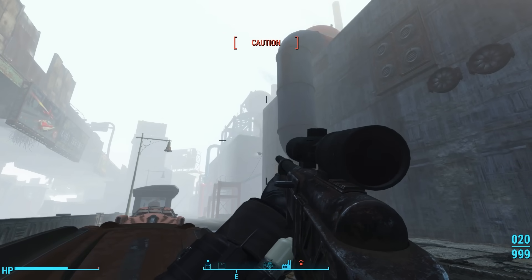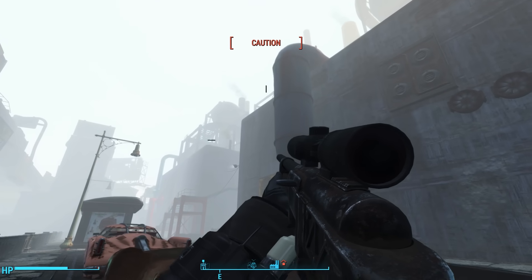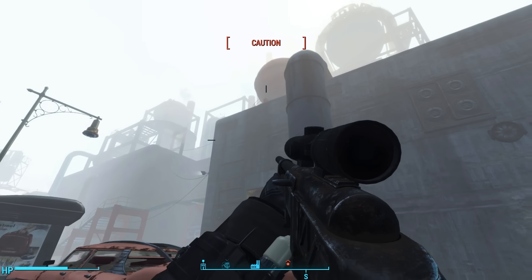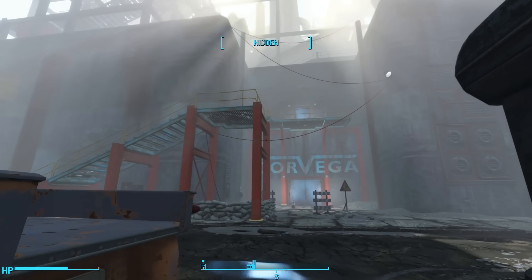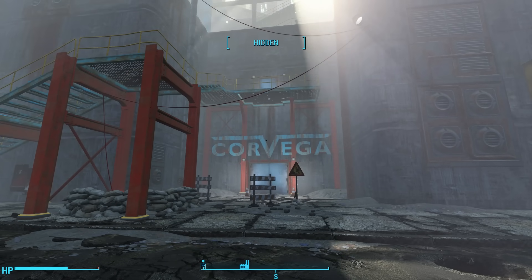Even after killing the raiders just outside the door and on the scaffolding, we still find more raiders on top of the factory. I'm not even going to attempt to snipe them from here — the glare in this fog makes it really hard to see. Above the front door is a beautiful Corvega logo. Check out the way they do that V.